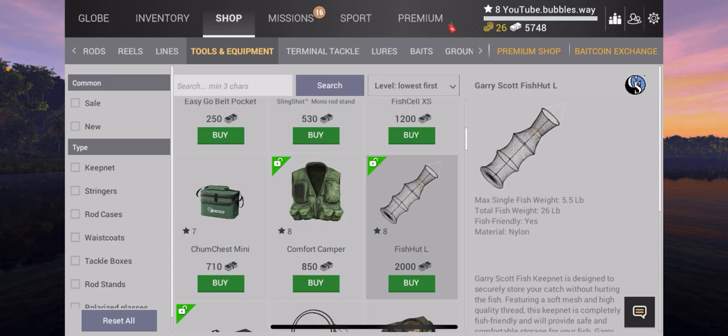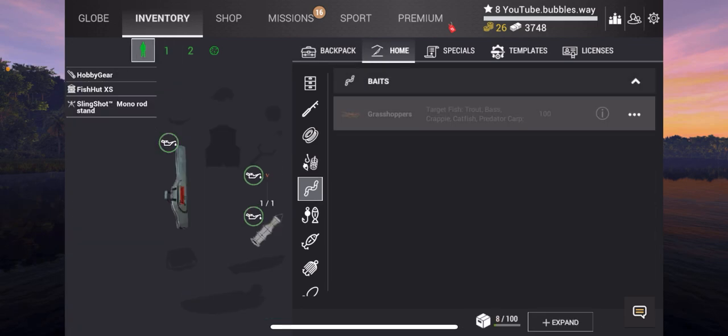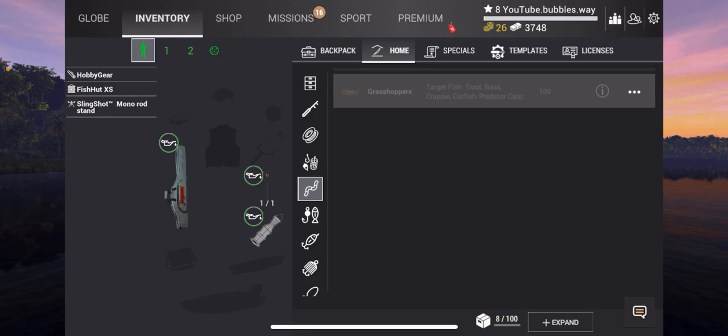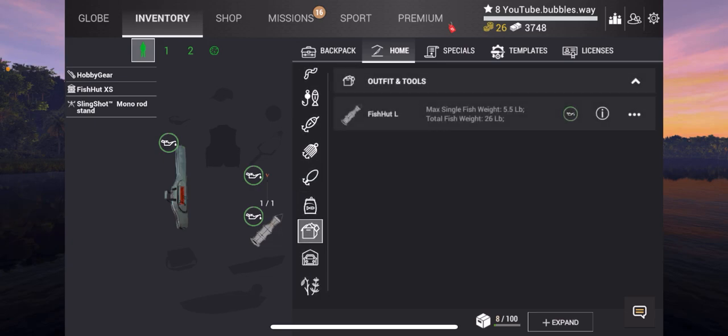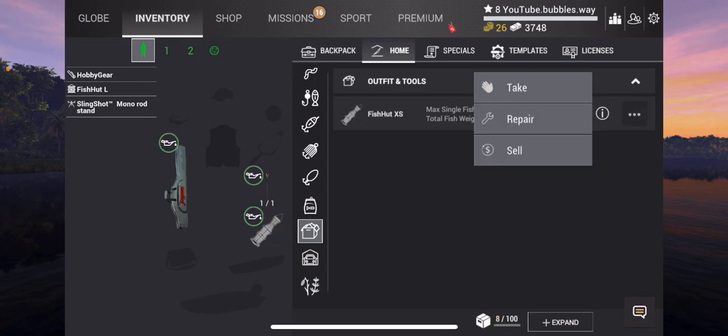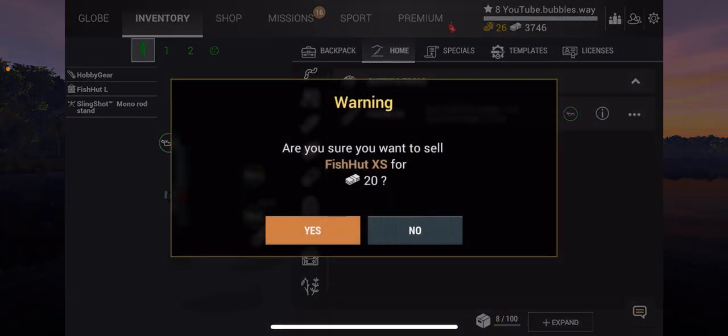This other net can hold 5.5 pounds but a total fish weight of 26 pounds, so I'm going to buy that. That was 2,000 — quite expensive considering we don't have much right now. Moving to our home, we scroll down to where the net is, click Take, and now we have that. The old net we can sell — 20 coins for it. Yeah, why not.